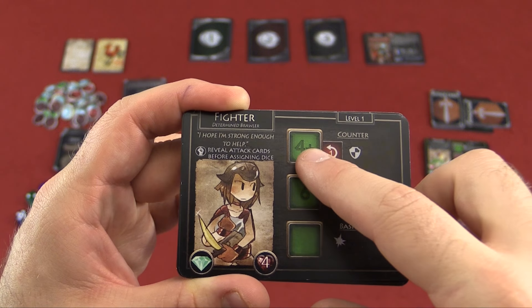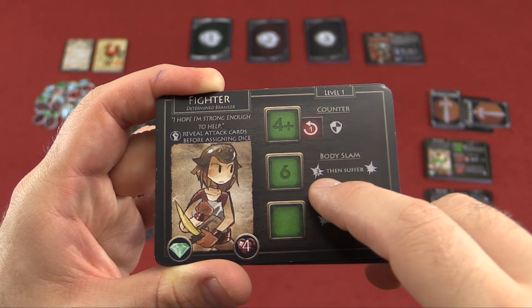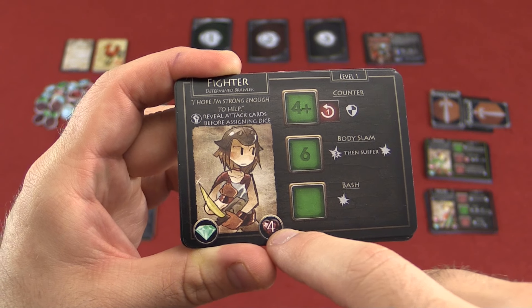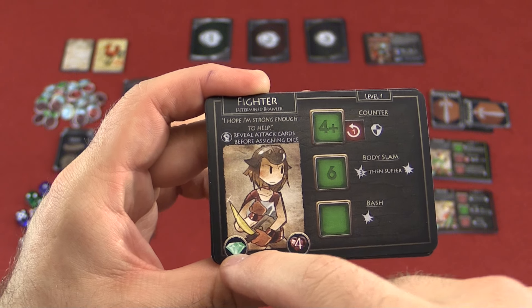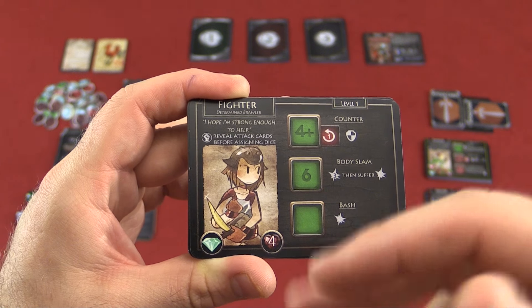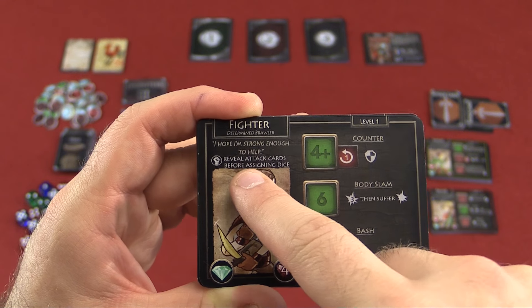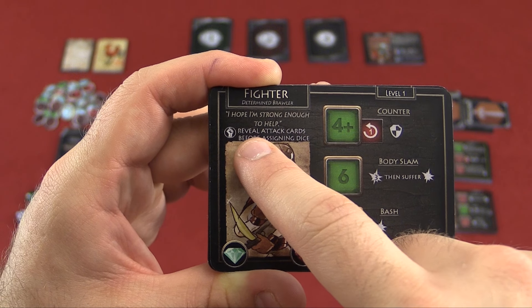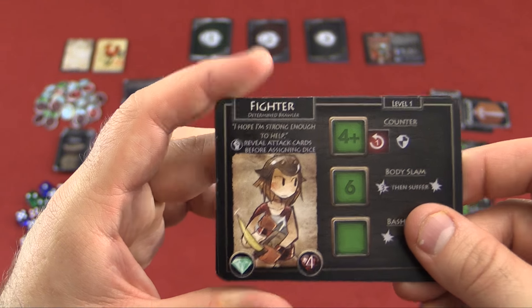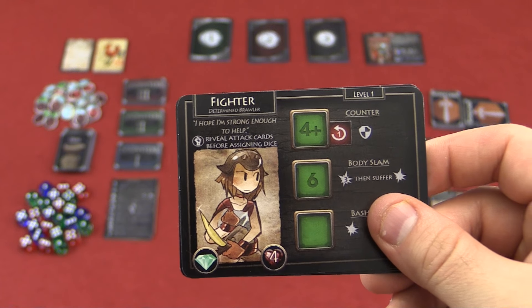You have to roll the number shown to be able to use an ability. So if I rolled a six, I could do a body slam, which is going to do three damage, but then I would have to take a wound. Down here you've got your health — the fighter starts with four health. This is the color die you're going to roll. You only see green here, but you can have different colors, and you can only dedicate that color die to the matching color on the card. There's also a special ability token that you can spend — it lets you reveal attack cards before assigning dice — but you can only spend it once per quest, so you really want to use that wisely.